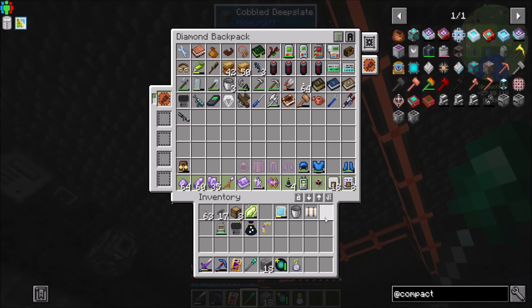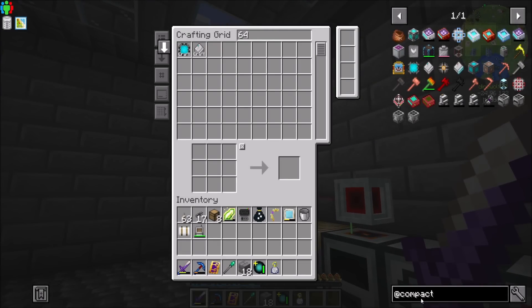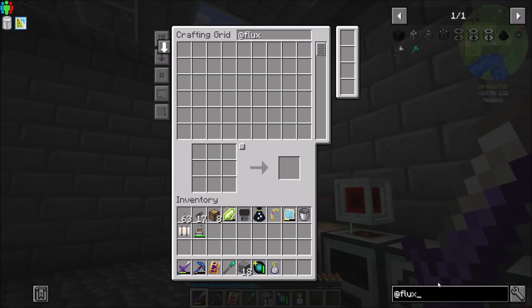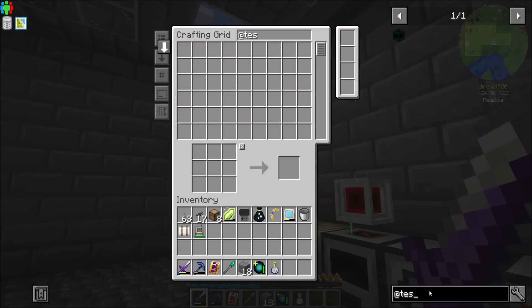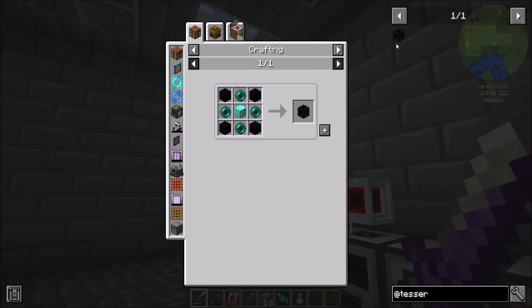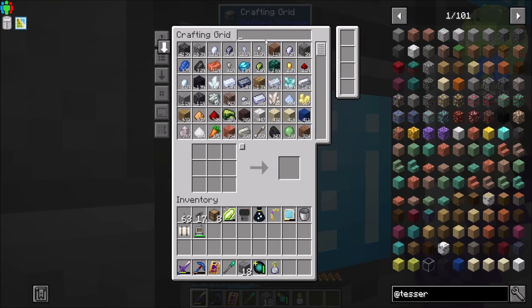I'm going to open up this and I'm going to especially play and use Mekanism in tandem with Laser IO throughout the next couple episodes, because I really want to focus on a few things there. Also, we should note that Flux Networks is also in the pack now, which will make long range transport of power a little bit easier. We always had tesseracts and I haven't gotten into them yet, but we also have Flux Networks now. So that's cool.